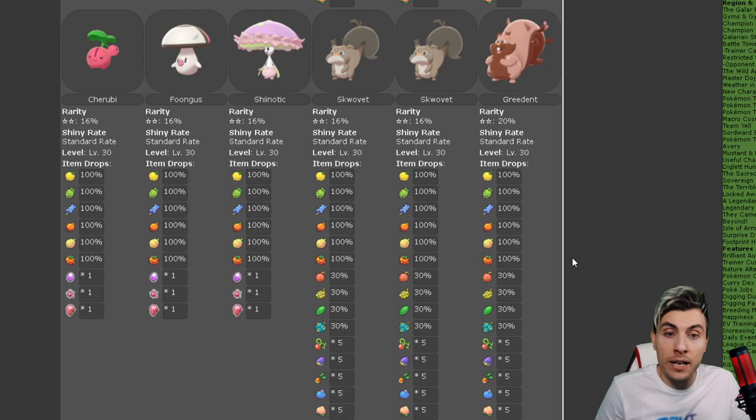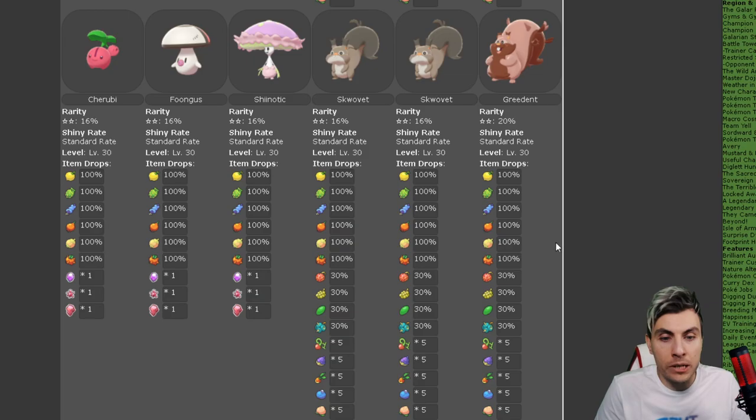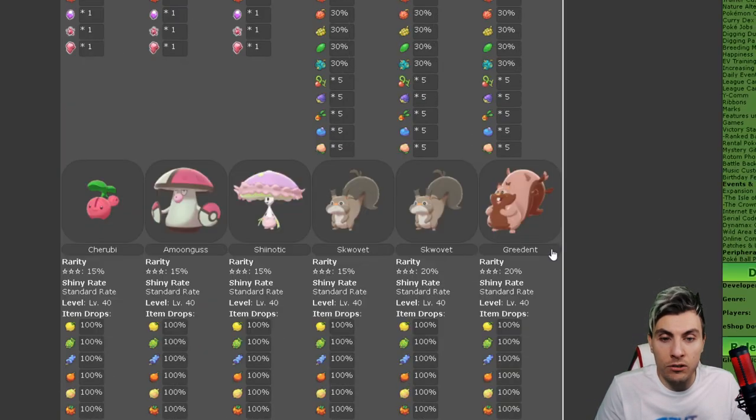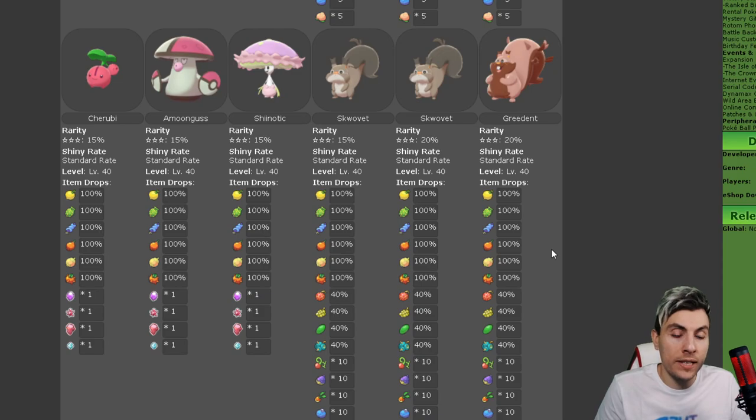Moving down to the 2-star raids - these are for players early on in your gameplay without the gym badges to get the 5-star raids. Again you're going to get Cherubi, Foongus, Shiinotic, Skwovet, and Greedent. A lot of berries if you get either the Skwovet or the Greedent. Then moving on to the 3-star raids: Cherubi, Amoonguss, Shiinotic, Skwovet, and Greedent.